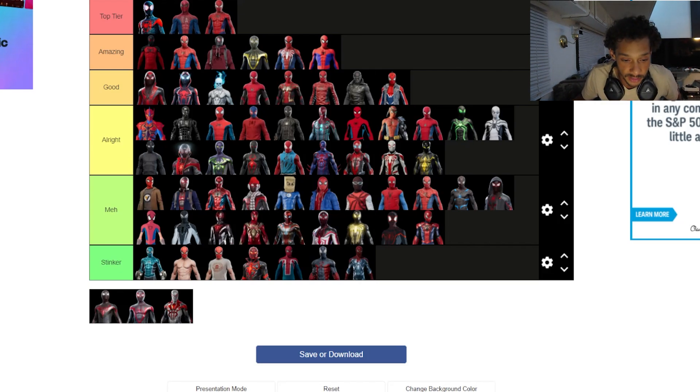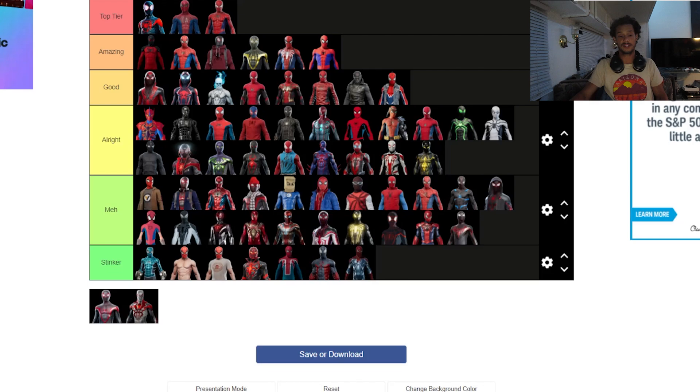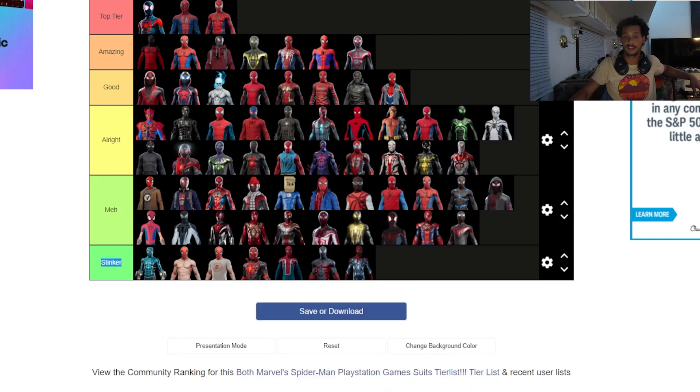The Raimi suit — top tier — super accurate and really amazing. Same with the Amazing Spider-Man suit: the Raimi one and the Amazing Spider-Man one are chef's kiss, absolute perfection. The Miles classic suit is really good too — so perfect, what can go wrong with it — I'd say amazing, not quite top tier. The movie suits get top tier because they're just that perfect. The 1999 white suit is all right overall.